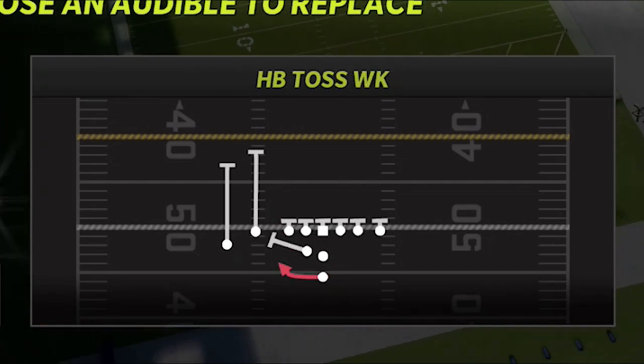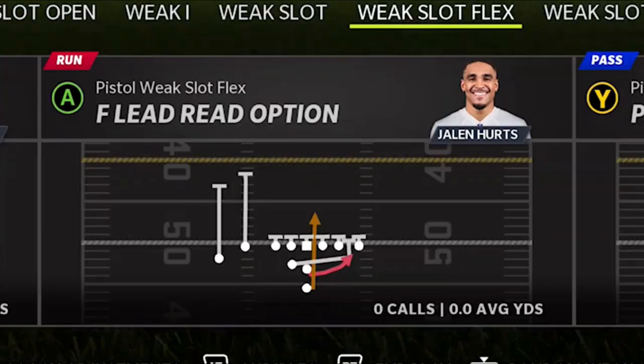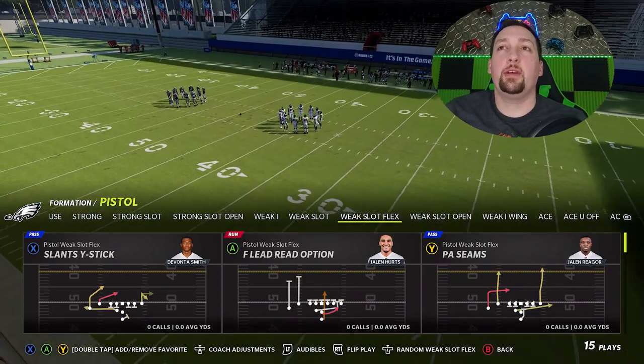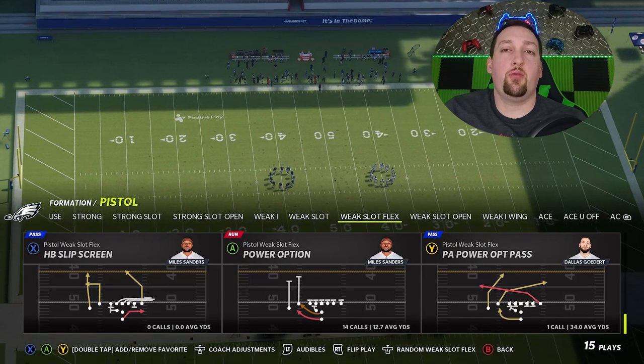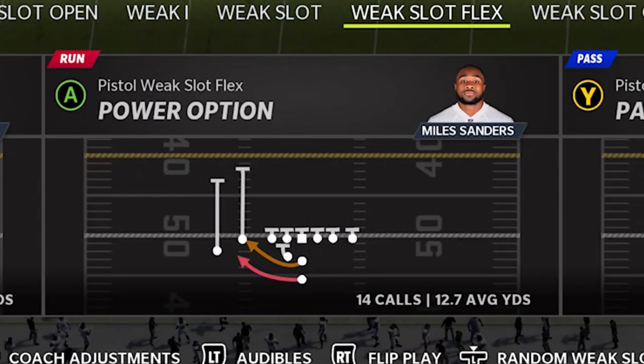I also have a couple of really good counter runs: the halfback dive week, which is a very good inside run; the halfback counter, which is a very explosive outside run; and the toss, which is also a very good run. So you really have four good run plays. If I were to choose a fifth, it would be the halfback slip screen — not necessarily a run play, but a great wrinkle to throw in against your opponent. Now this video is brought to you by my coin sponsors at aoeah.com — use discount code 'money' for three percent off the cheapest coins on the market.